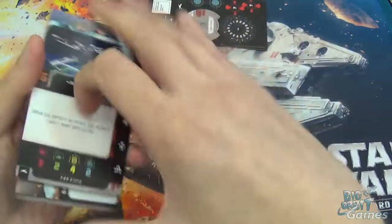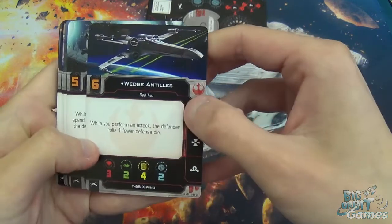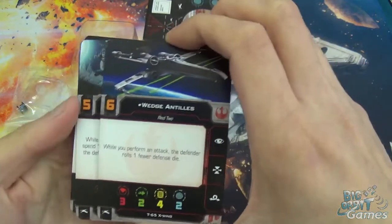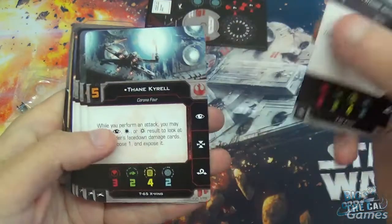On to the cards. First up, we have our pilot cards. We've got Wedge, which is Red 2. While you perform an attack, the defender rolls one fewer defense dice. That's really good — anything that gives you extra dice or takes dice away from your opponent is always going to be good. We've got Thane Corel.